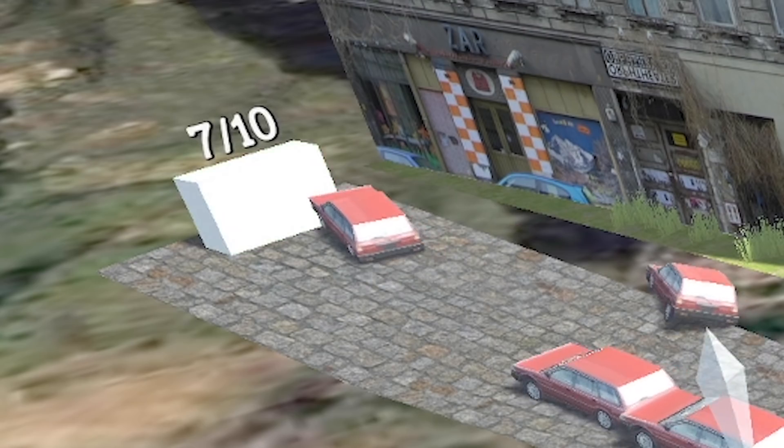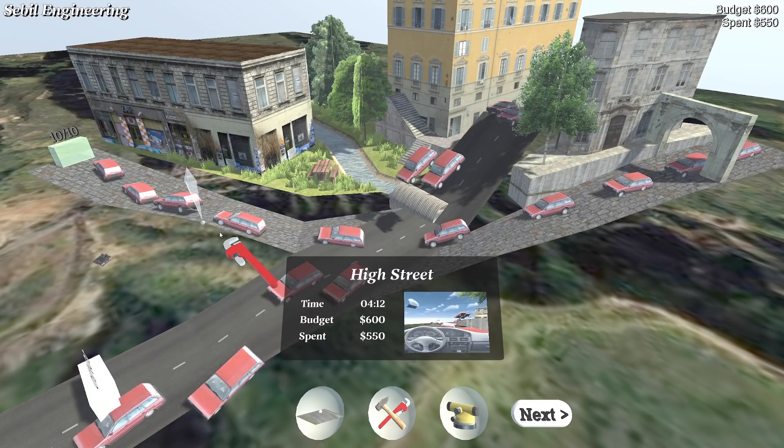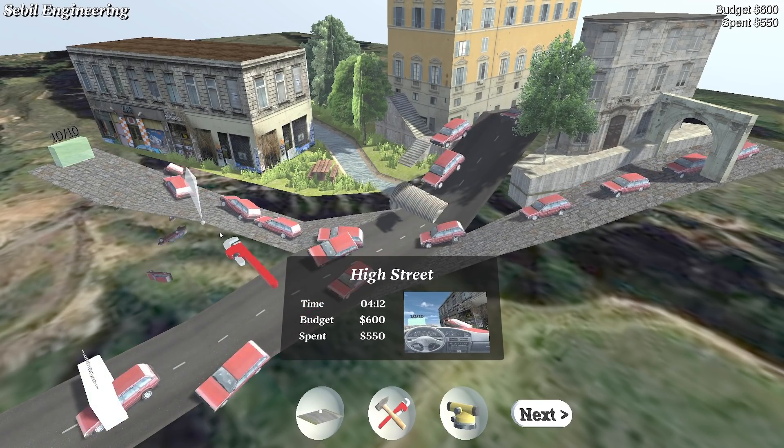I had to cheese it a bit — I had to change the road mid-use. Alright there you go, I've done it. I think you just got to tweak the design as they're driving. Nearly seven, eight — I just got to get two more in there. Come on — go in, go in — ten! We've done it! Oh proper had to cheese that one a little bit.